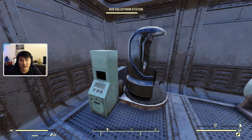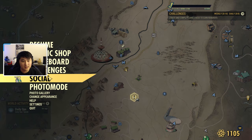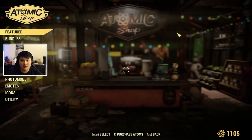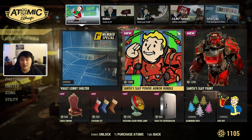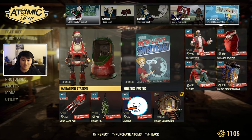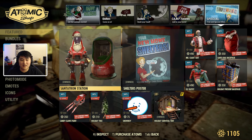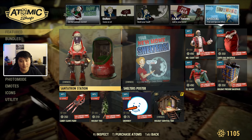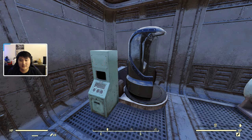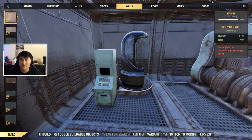First things first, I want to talk about the collectron. In the Atomic Shop, we have a free collectron. In the free and special section there is a free Santa collectron for everybody, and this is not just for cosmetics — it actually has a chance to give you gifts in the collectron deposit. I'm going to go ahead and change my BOS collectron to the Santa one for the event.